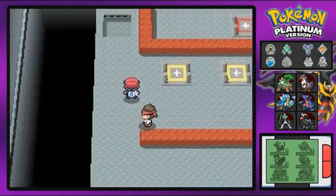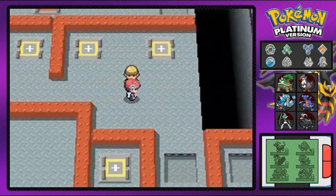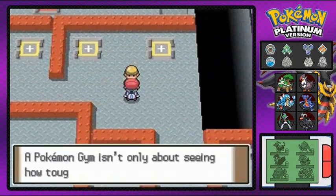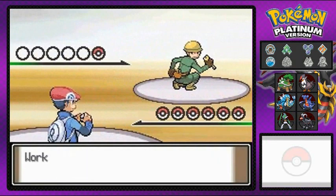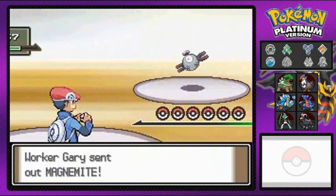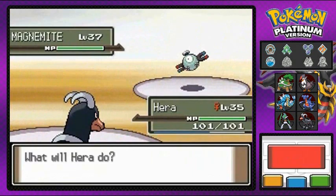Now, the other thing — in the last episode I was being a little too cocky for my own good, and I ended up having my Pokemon fainted. Hopefully it doesn't happen in this episode, because I don't wanna get embarrassed twice. So here we go. Worker Gary coming out with his Magnemite, and this should be easy pickings for my Hera right here.